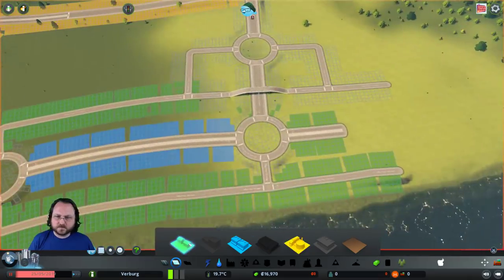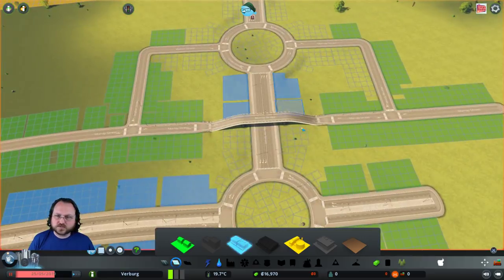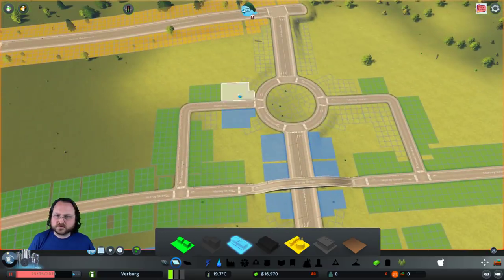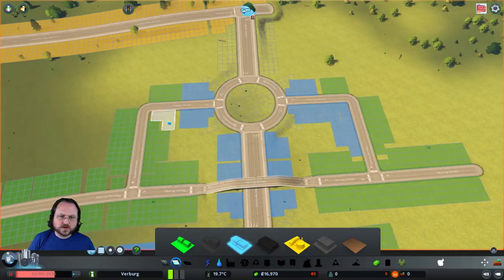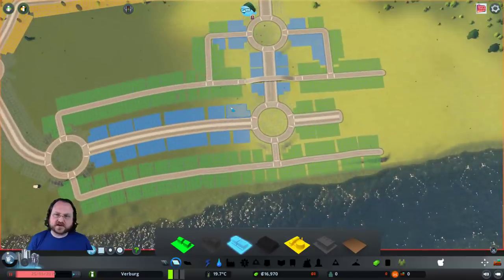We are going to drop some industrial zoning over here and this is going to be horrible, stinky, smelly industrial zoning for now. We'll unzone that and put in some commercial over here, maybe over here too. I think that's going to look nice for how people are going to come in and out of various areas.